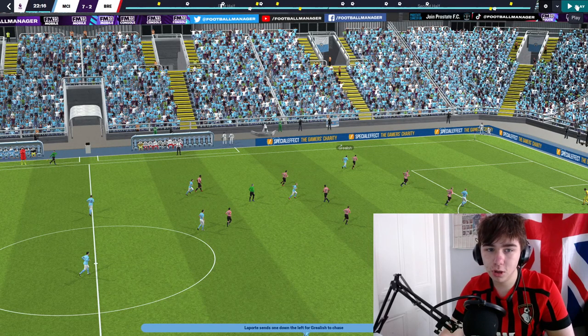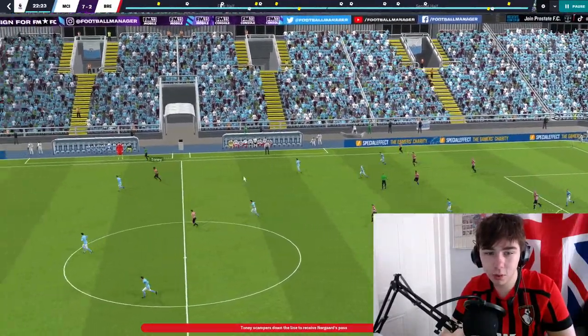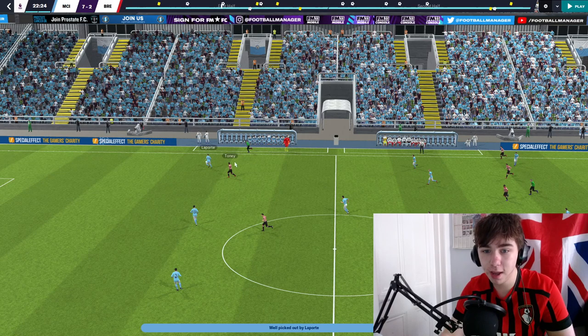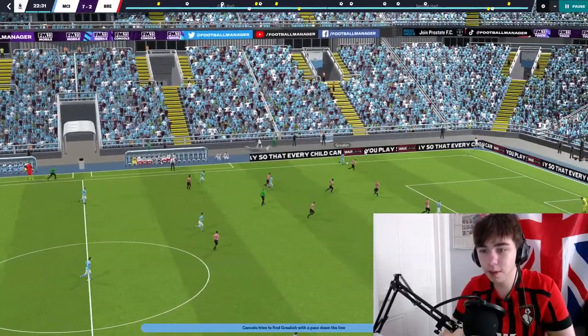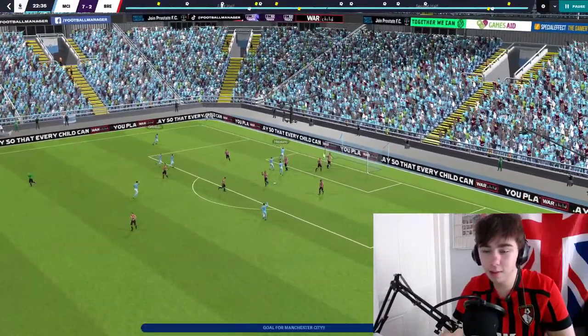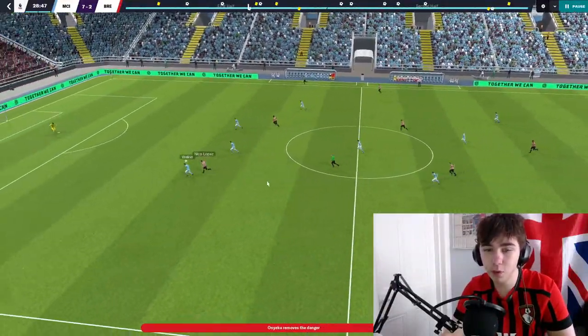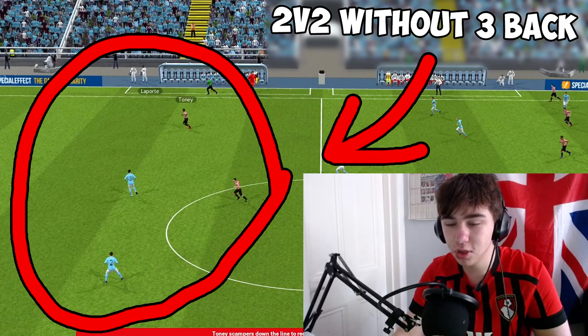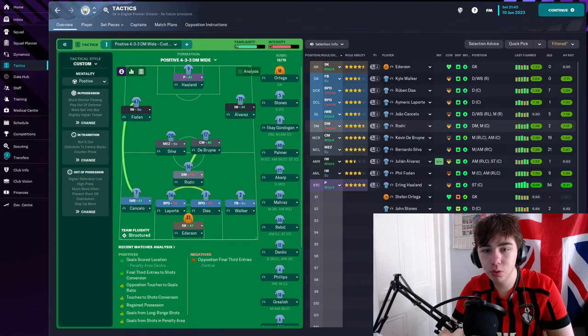Here against Brentford, this goal is a good example of how having almost a three at the back in possession really helps us. We turn over the ball and Brentford look to go quite vertical. But because Laporte was on stay wider when we had the ball, he's already staying wide. While we're waiting for Cancelo to get back, we almost have this three at the back — Laporte picks it up and goes straight forward to Cancelo. From there we play into Grealish, who stays wider, and he finds Haaland with the cross. Sometimes a striker running into the channel would have gotten to that ball, but here it worked perfectly.